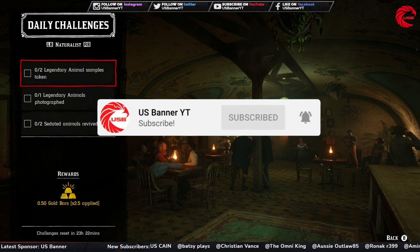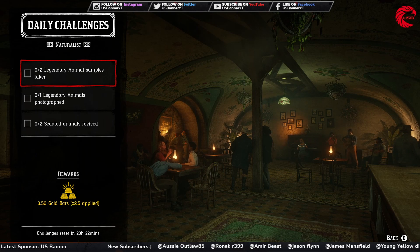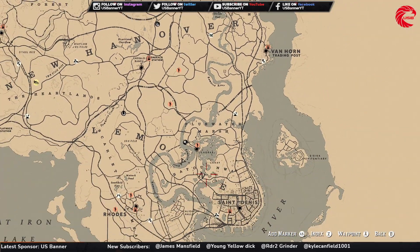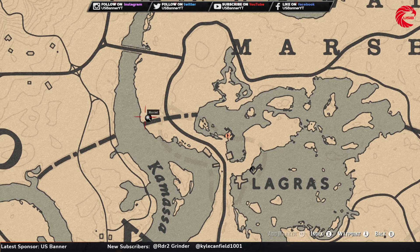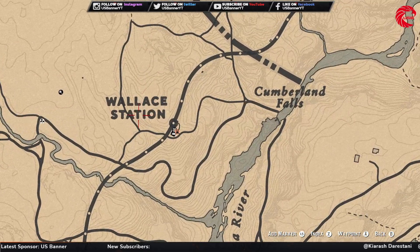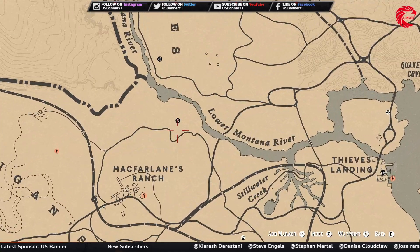For the Naturalist, you have to take samples from two legendary animals. You can go to Harriet and start a legendary animal mission, then take a sample from two of them - before taking a sample you have to take a picture of them first. Harriet has three different locations: beside the Lagras post, beside the Tall Trees station, or at the MacFarlane Ranch area.